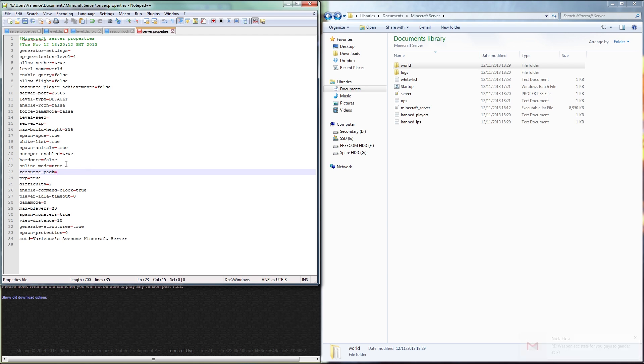Leave 'resource-packs' blank. 'PVP' can be true or false depending on whether you want players to attack each other. 'Difficulty' goes from 1 (easy) to 2 (normal) to 3 (hard) — set it based on how challenging you want your hardcore server. Leave 'enable-command-block' as true so you can use command blocks for custom maps or healing stations. 'Player-idle-timeout' kicks AFK players after a set time — generally best left disabled to avoid annoying players.